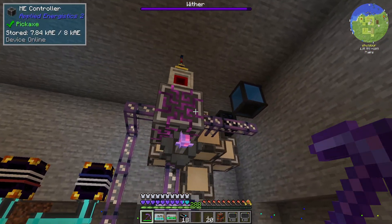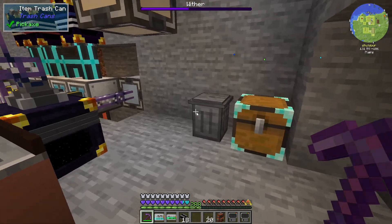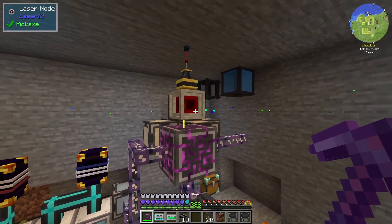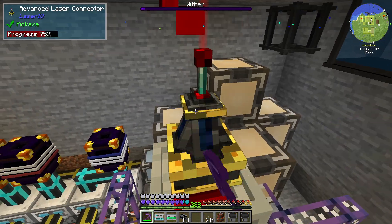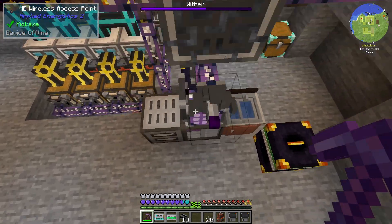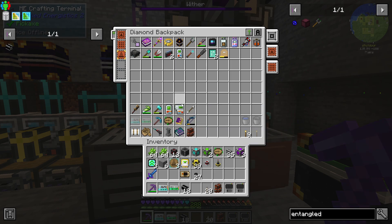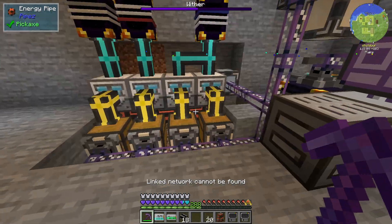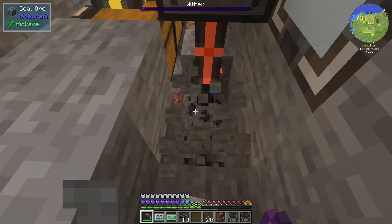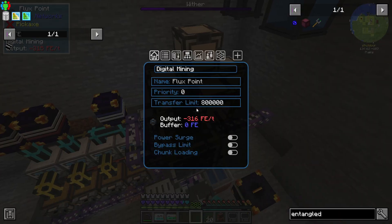I want to get this controller placed somewhere else. First things first, let's get rid of this — this will take out our power system for a second. We can just grab a flux point. Where is my flux point? I just had one. We can just come over here and snag this one. That'll work, and this will be a better power system.